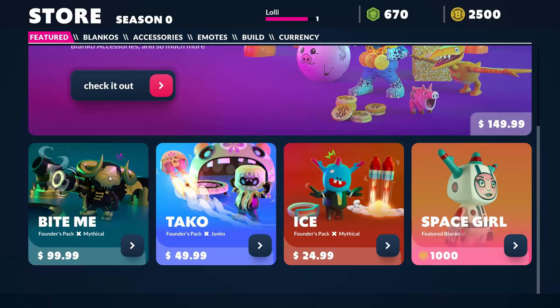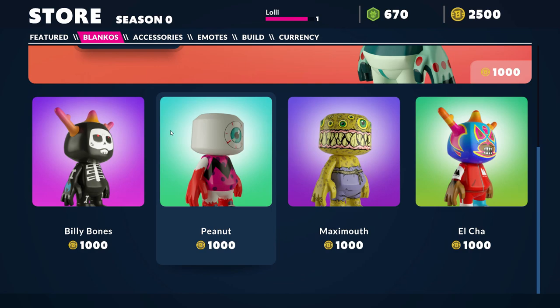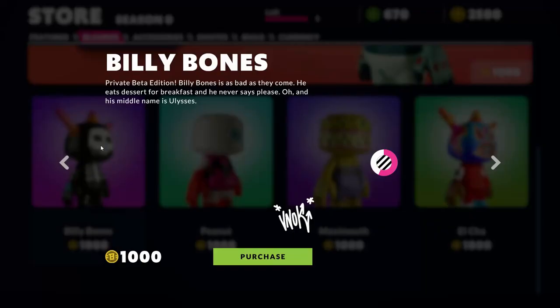These are the other ones. Space Girl — just move to see everything. It's kind of confusing but okay. These are the Blankos you can purchase using this currency. We have Maxi Mouth — looks amazing.